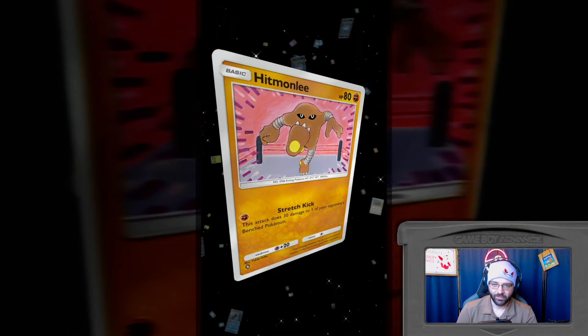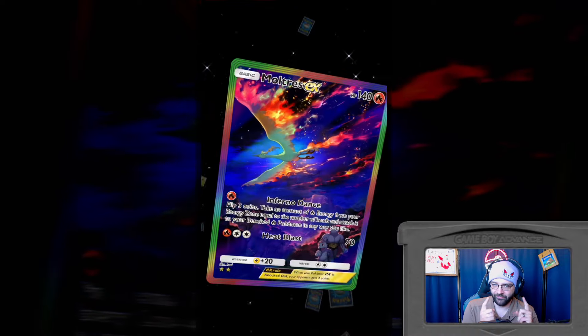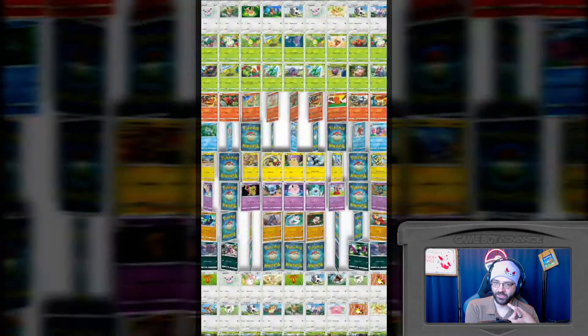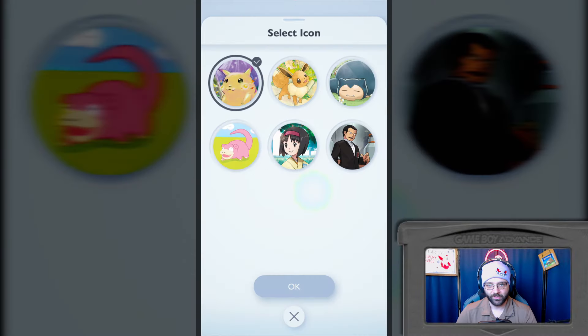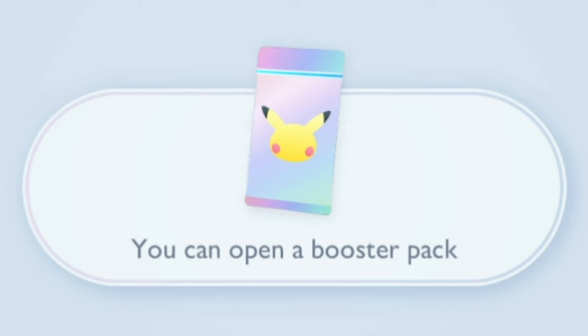Not a bad little intro animation. It's kind of showing off some artwork. So this app is supposed to have some cards that are only available in TCG Pocket that aren't in the actual physical card game or on TCG Live. I think it's because they're supposed to have like special animations and stuff. Welcome to Pokemon Trading Card Game Pocket. You can enjoy building a Pokemon Trading Card Game Collection on your mobile device. I can choose my icon. I like Destinorlax. You can open a booster pack.